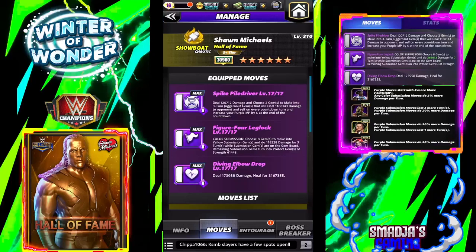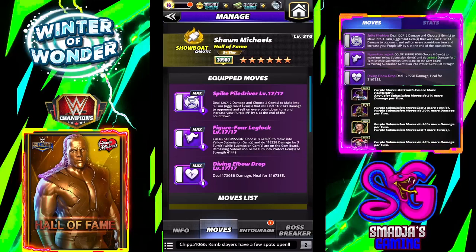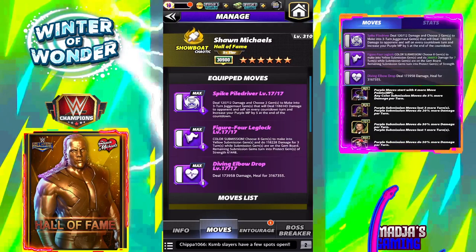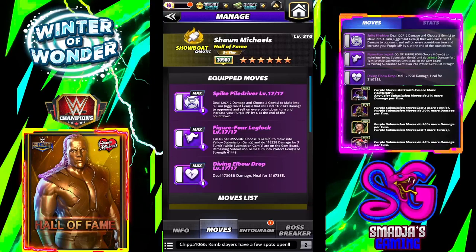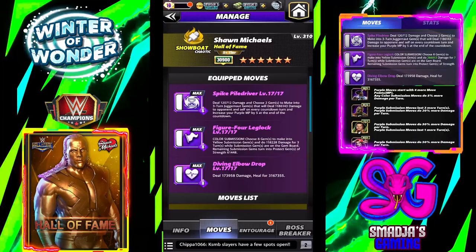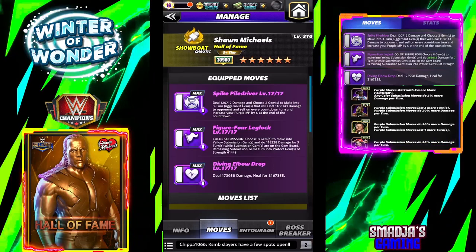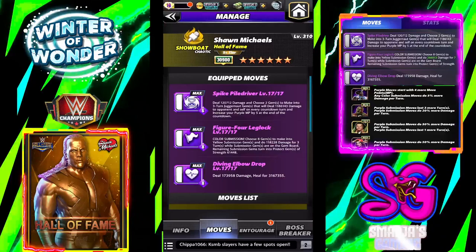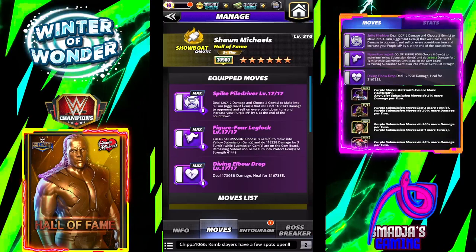Now let's take a look at a third and final build for Hall of Fame S-plus tier Shawn Michaels. We have the Spike Piledriver, which deals 120,712 damage and chooses 2 gems to make into 3-turn juggernaut gems that will deal 1,186,143 damage to the opponent and to yourself on every countdown turn, and increases your purple MP by 5 at the end of the countdown. We also have the Figure 4 Leg Lock — chooses 8 gems to make into yellow submission gems and does 118,228 damage for 3 turns while submission gems are on the board. Remaining submission gems turn into protect gems.